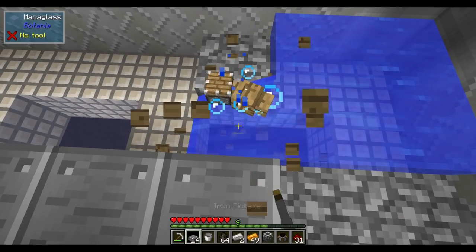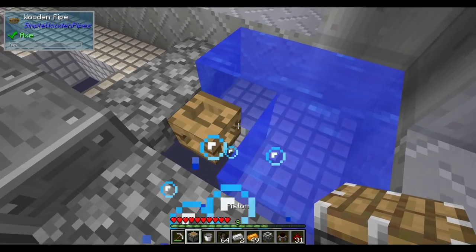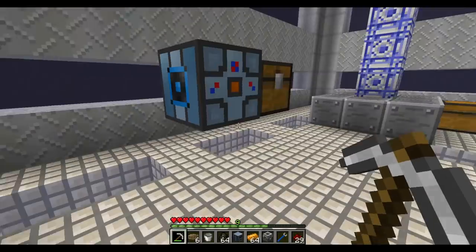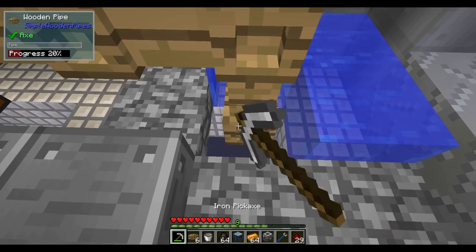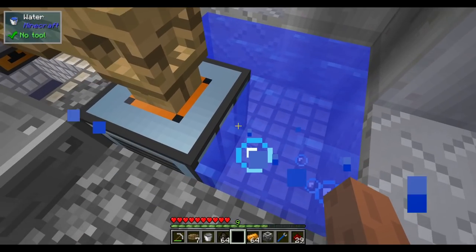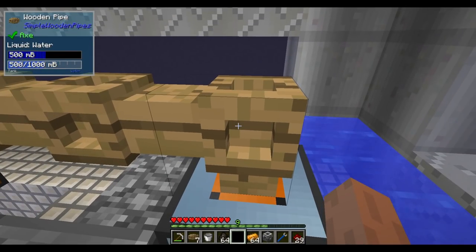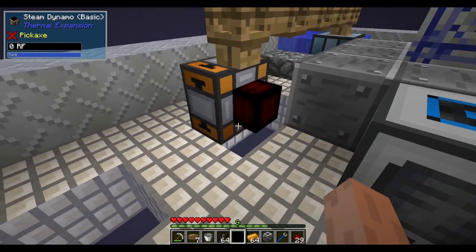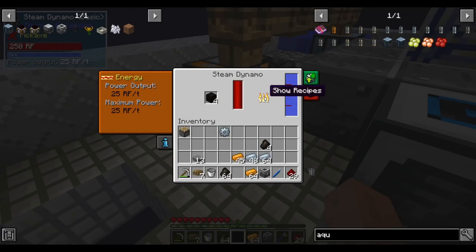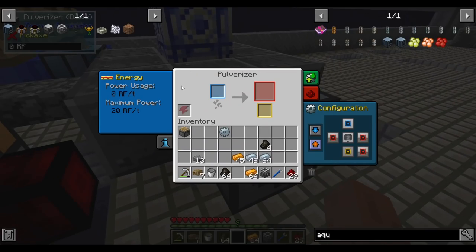The aqueous accumulator is working — water flows into our steam dynamo. We put fuel in and it makes RF. One thing about this pack is that all internal RF storage has been gutted. There is basically no RF storage in the dynamo and no RF storage in the pulverizer. Flux ducts also do not have large internal storage — energy storage is intentionally not a thing in this pack.